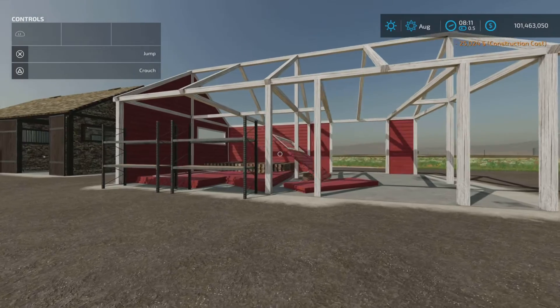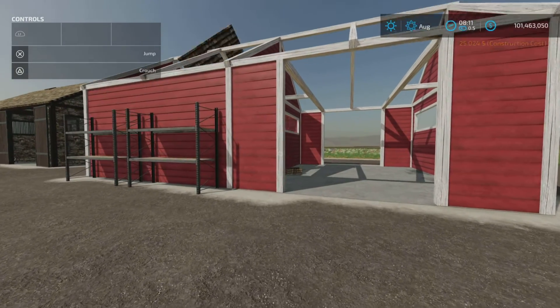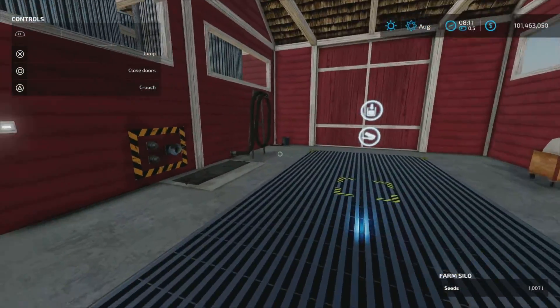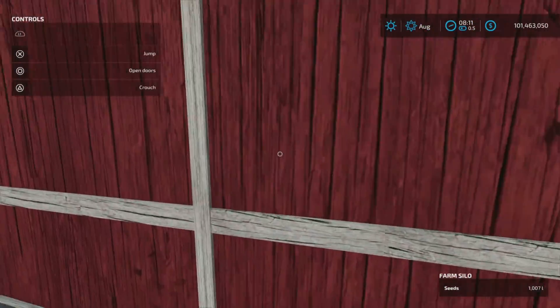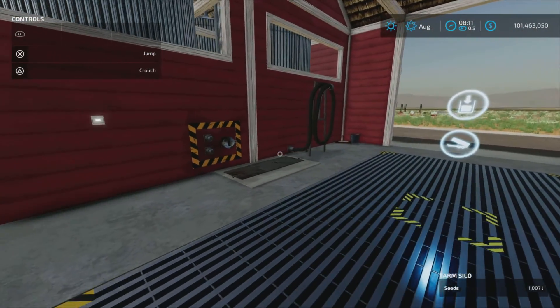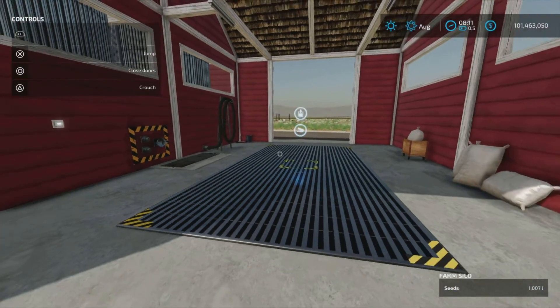Pretty neat, right on. This is the silo — the door is open. It's a multi-fruit as in both liquid and solid.